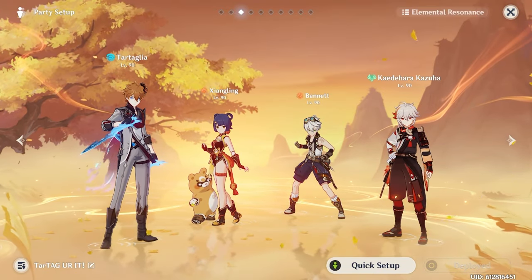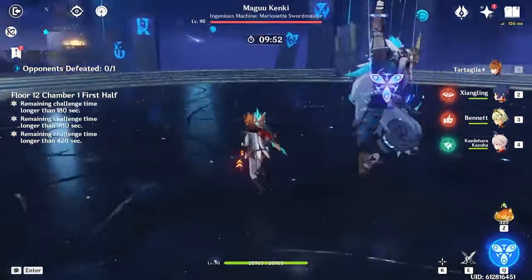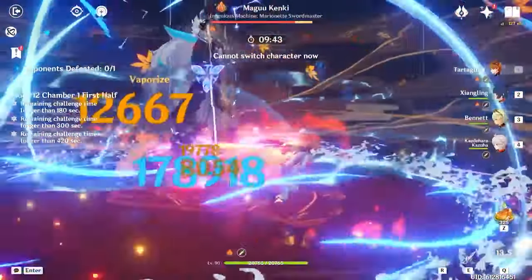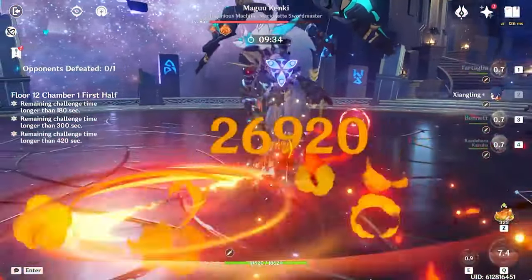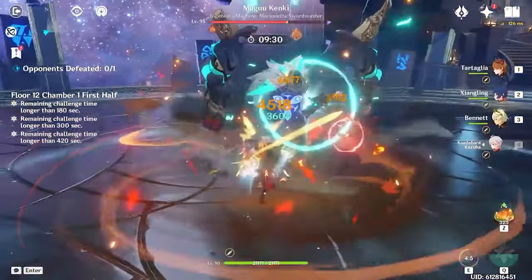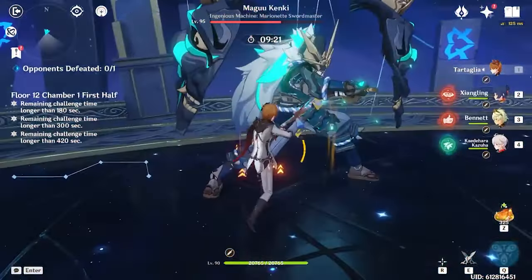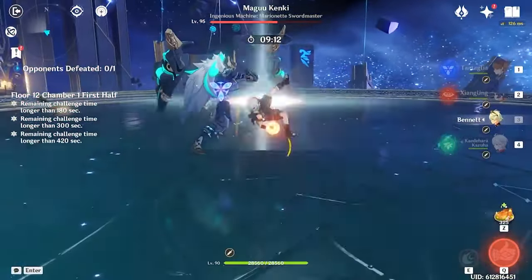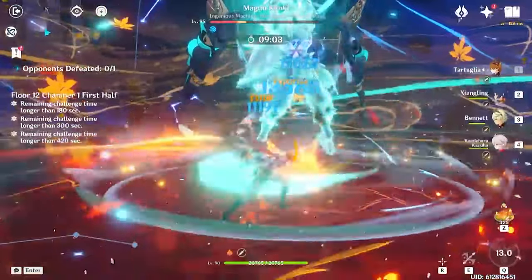Like usual, we're going to showcase in Spiral Abyss. Starting with the Vape team — we apply Hydro first, then once ready we swirl it, apply Bennett. There are many ways to do this rotation. Get Tartaglia's skill ready, recharge energy, use your i-frames, and manage your dodges. As you can see, both of his burst stances are shown in the DPS showcase. This team is quite capable of dealing a lot of damage. Up next is the Electrocharge team — supply Hydro, simply swirl, and like I mentioned, this team has many variations. As you can see, he does get the Electrocharge applied quite solidly, with about six seconds of downtime which is manageable.